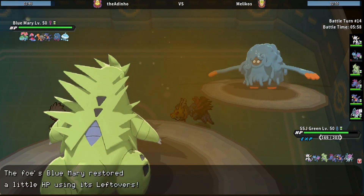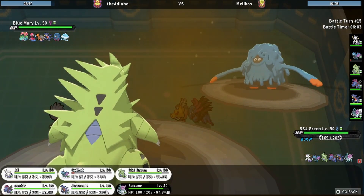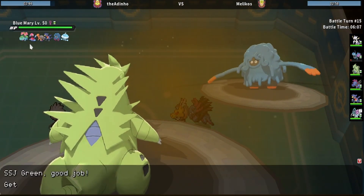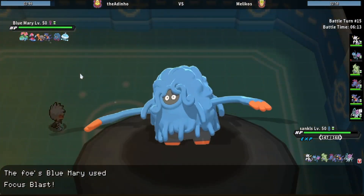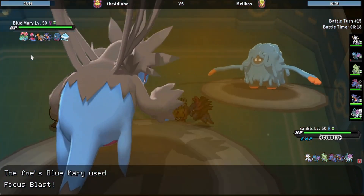Weakening my Tangrowth that much — Hidden Power Ice! Leftovers, that's HP Ice. He gets Rain, I guess. Wait, he's really low — I can go into this. I don't know if he has Brick Break or something though. Damn, I could have figured it was offensive, but now I'm gonna Dark Pulse him.